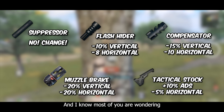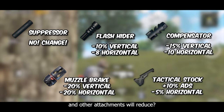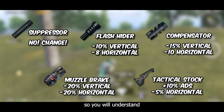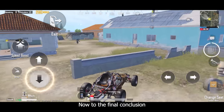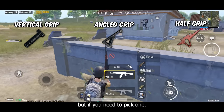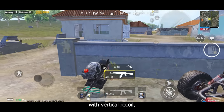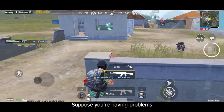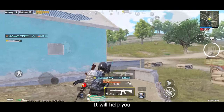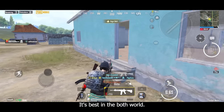For those wondering how much recoil the flash hider, compensator, and other attachments reduce — I've put them on screen, so you can pause and check how much recoil each attachment reduces so you'll know which one to pick. Now for the final conclusion on which is the best grip: these three grips are the best ones, but if you need to pick one, it totally depends on your preferences and needs. If you're struggling with vertical recoil, use the vertical grip. If you're having problems with horizontal recoil, use the angled grip. If you have problems with both vertical and horizontal recoil, try the half grip — it's the best of both worlds.